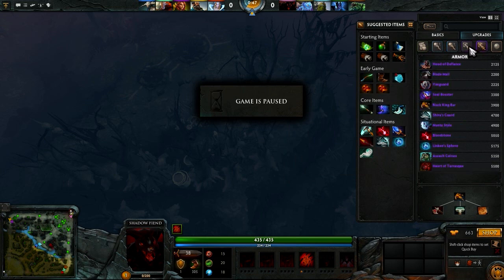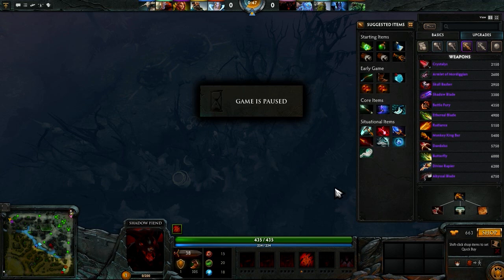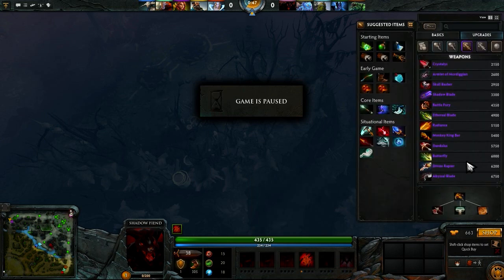I really like rushing the Black King Bar, because typically what I'll do is wait until the other team initiates on my team, then run in with the Black King Bar, activate my Ultimate, and you're going to be able to get a decent ultimate off that way. They won't be able to interrupt you unless they have an ability that goes through BKB.